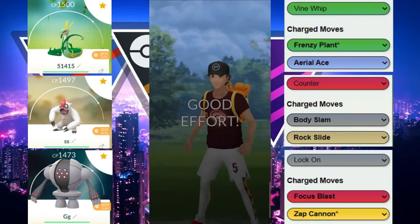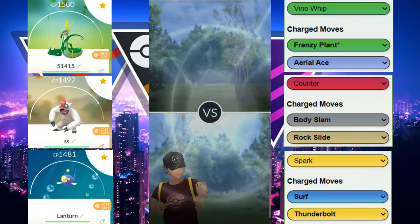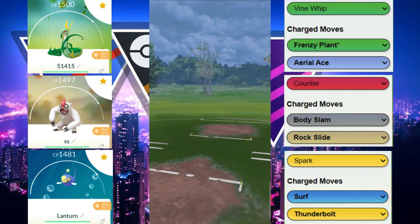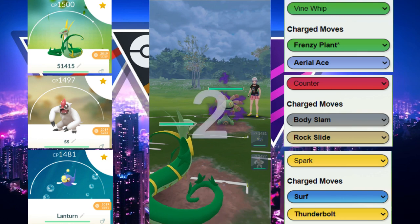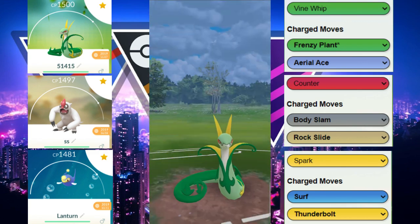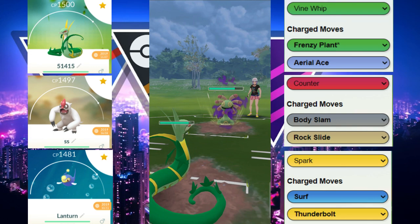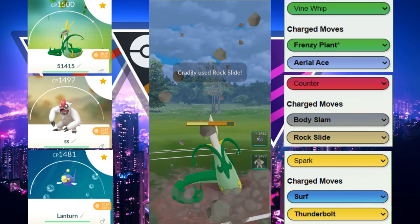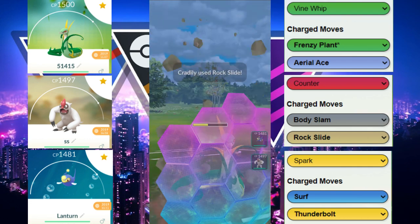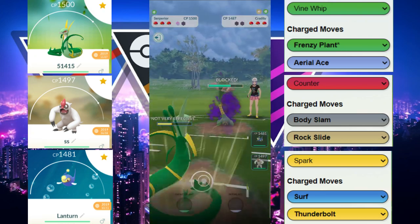We're going to switch out Reggie Steel for Lantern for a little more balance, since Lantern covers the weaknesses of Superior. We go in with Superior as lead again. We're met with Cradily — we get to Frenzy Plant before they get to their move. They invest a shield. We know we can tank any move from Cradily at this point. We let the first one go and shield the second Rock Slide, since that could get us low. We throw our own Frenzy Plant and our opponent uses two shields — they really don't want to see Superior.